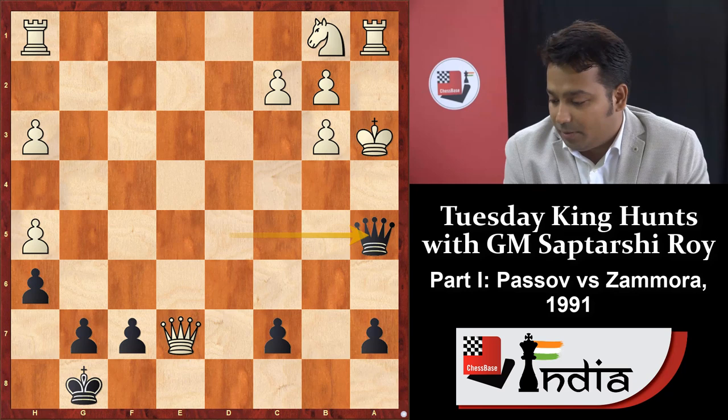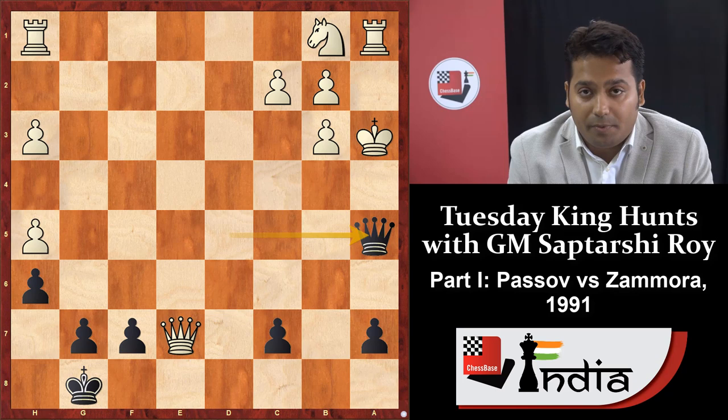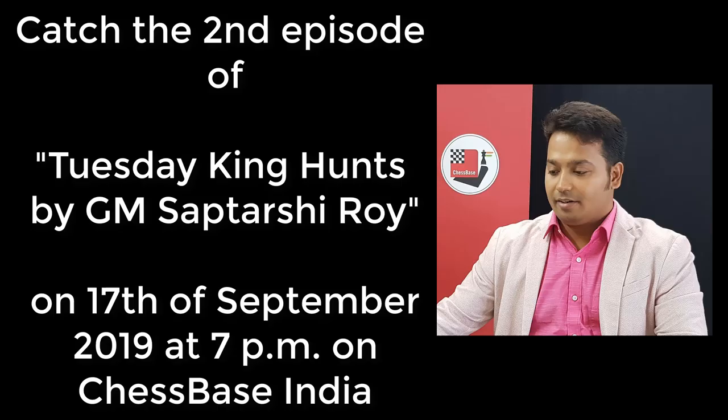If white captures the rook, then queen a5 is checkmate. Such a position is possible when you can bring your opponent's king to the center in the middlegame. In this game, black sacrificed two rooks and one minor piece — a knight — to hunt down the white king. That's why I love this game. I hope all viewers love it too, and can learn many things from it. See you in the next class, thank you!